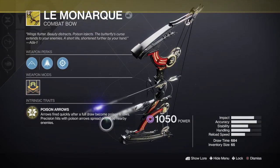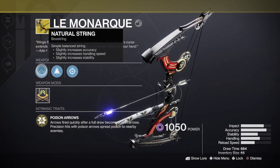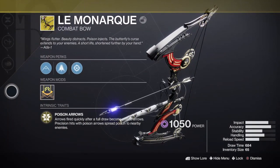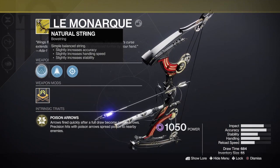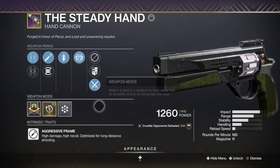The star of the show: Lemon Arc. Long story short, it is an exotic bow that when an arrow is released after being fully drawn, poisons targets. Precision hits cause an explosion that poisons adversaries around the target. A precision hit does 152 damage with the poison effect lasting about 3 seconds, doing 3 damage per tick.